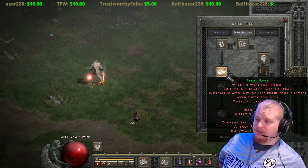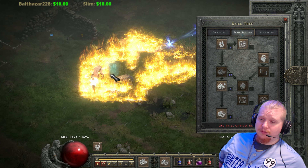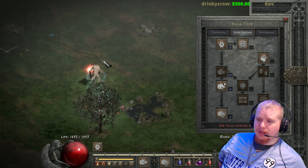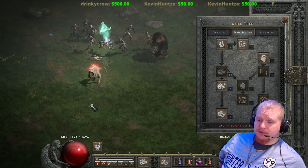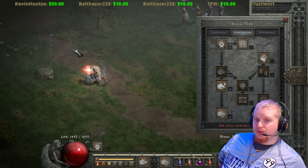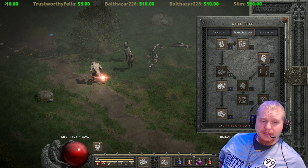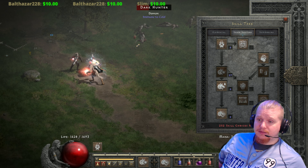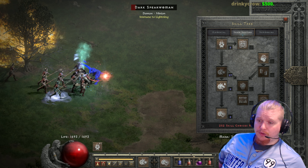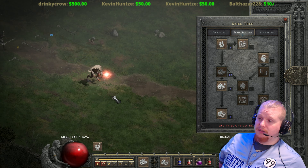If you max out Feral Rage you can get up to 58% faster run/walk at level 27 and higher. One thing to note about leveling it up is that it takes longer to reach maximum charges. According to Amazon Basin, at level one there are only three charges — so you only need three hits to max it out — but at level 27 there are 16 charges, requiring 16 hits to reach maximum effectiveness.